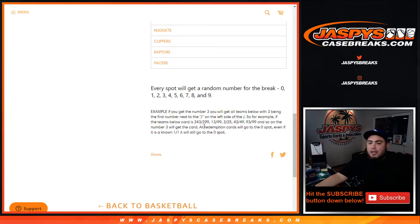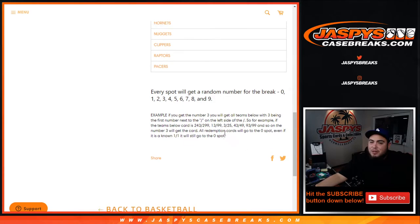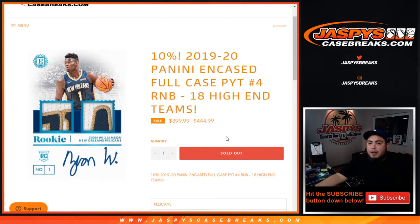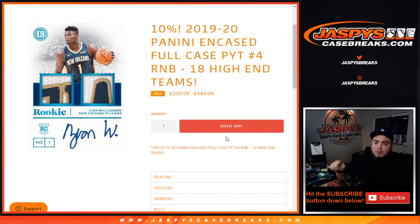It'll still go to number three block. All redemptions we pull for these teams will go to spot zero — even if we know it's a one-on-one, it still goes to spot zero. If the base is unnumbered, or any unnumbered cards in the case that get pulled, we'll be randomizing them in one lot to one customer at the end of the break.